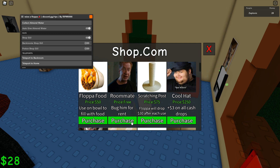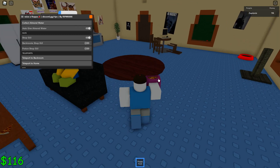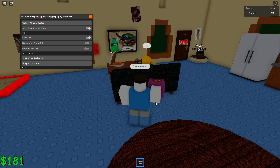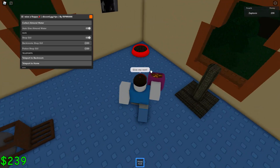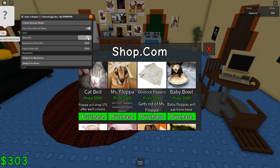Scratching post — that sounds cool. Roommate. Floppa food, cool hat. It looks like this is just how you upgrade the game. This guy gives me rent — let's not do till tomorrow. 2x cash spawns babies.